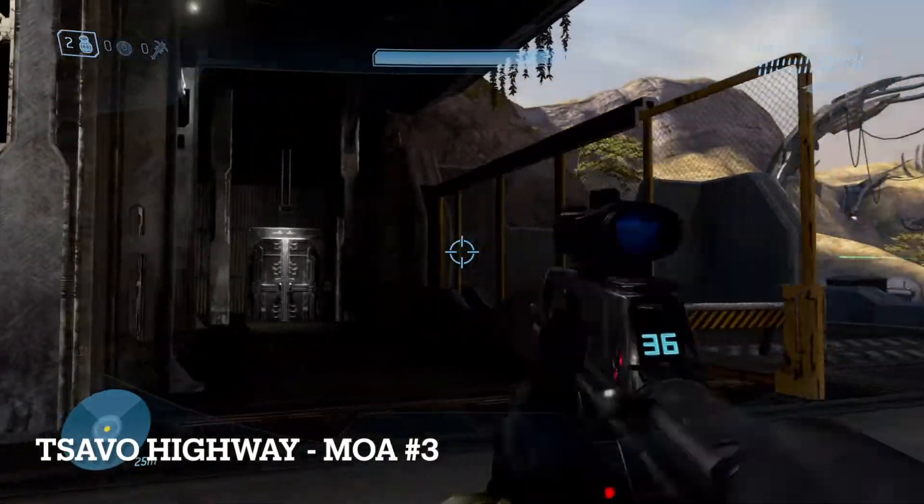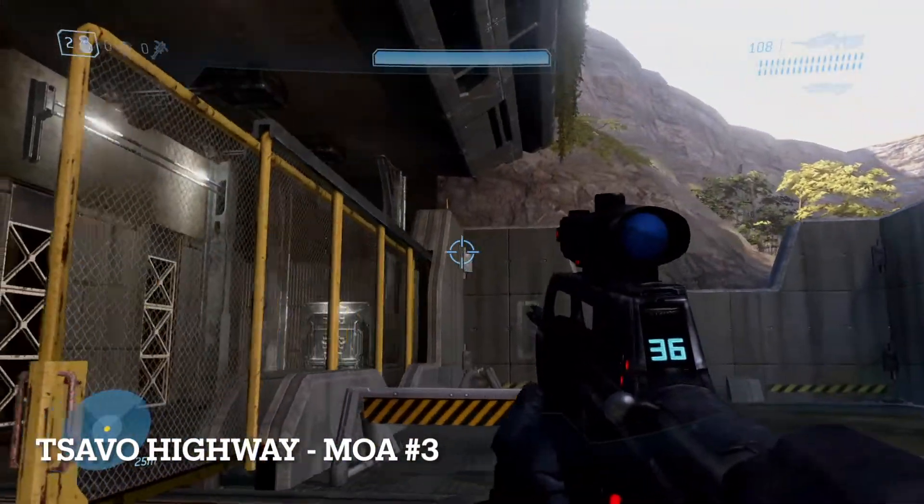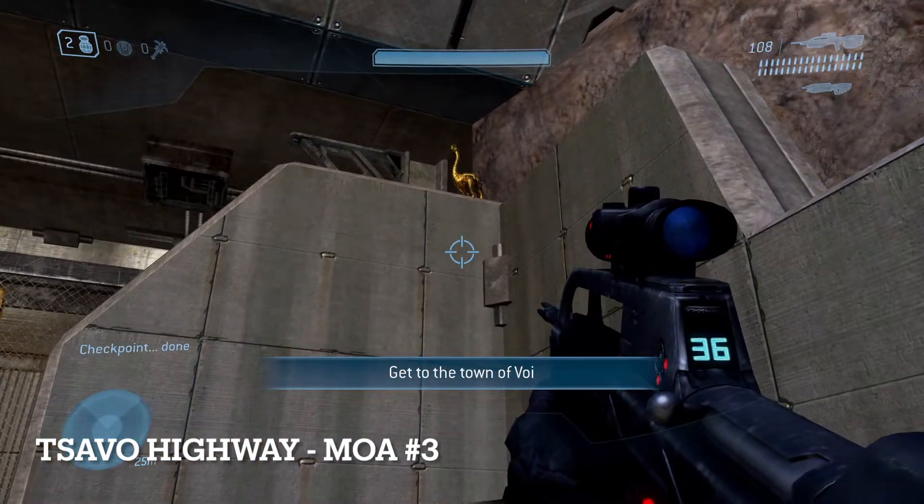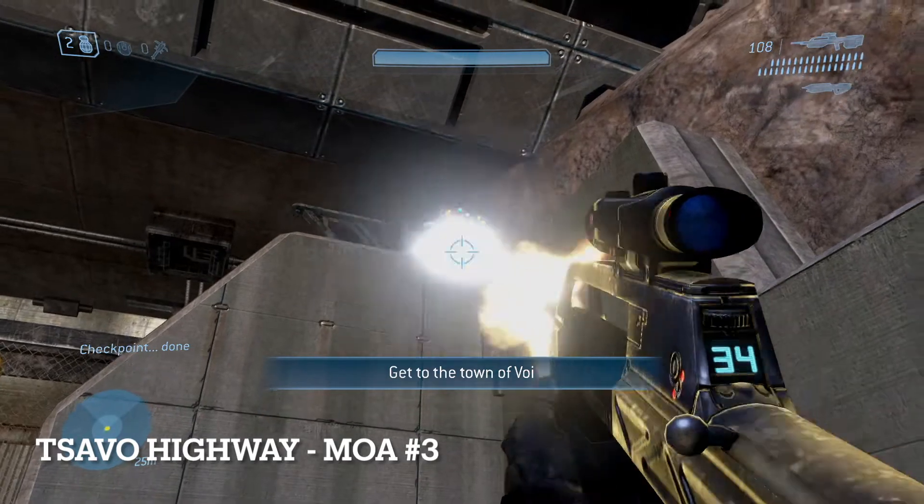The final MOA for this level can be started at Rally Point Bravo. Walk down the road, turn left, and look above the concrete wall. And there's your MOA.